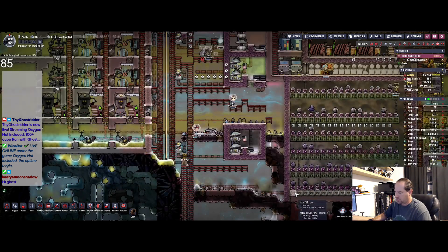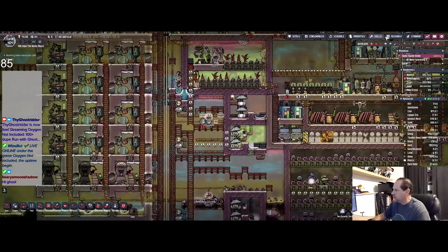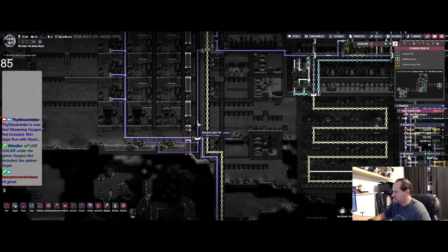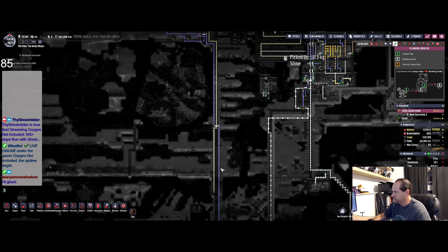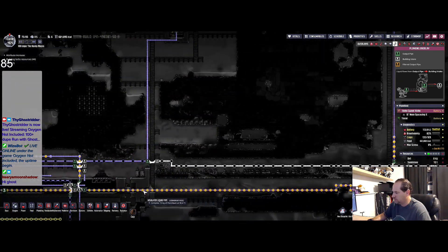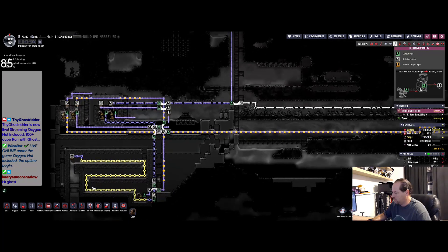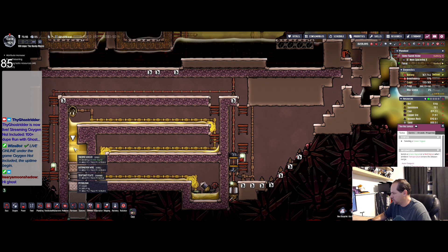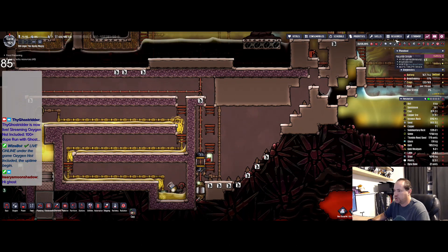Are these actually getting built, and is the petroleum coming up? It has a long path to come. Pause it. So it does look like we're going up, and it does look like it's cooling down a little bit more. How's this coming? This is doing good — 403, 406, yep, so we got a good flow going. Steady flow, nice.